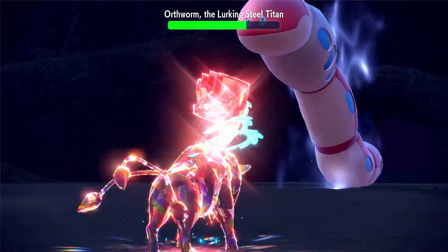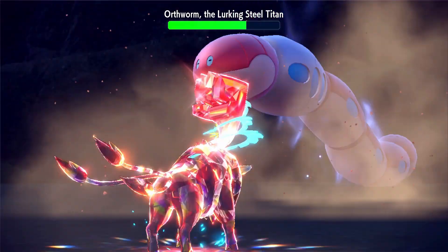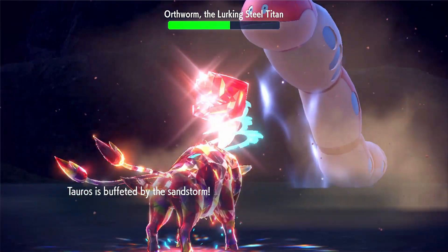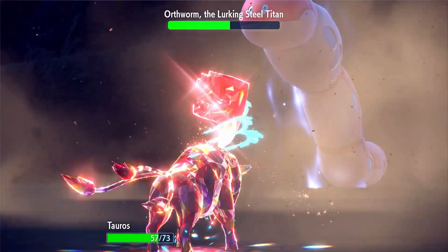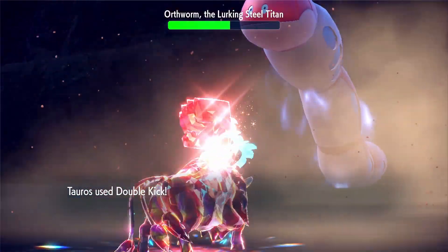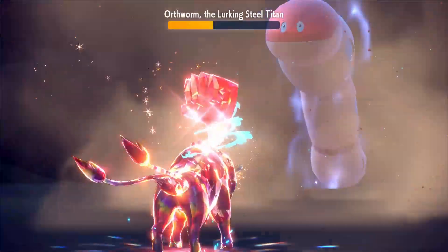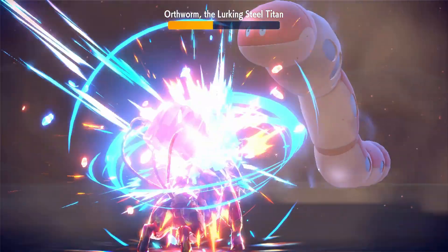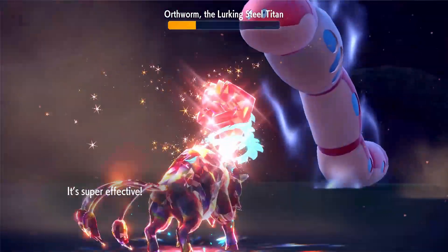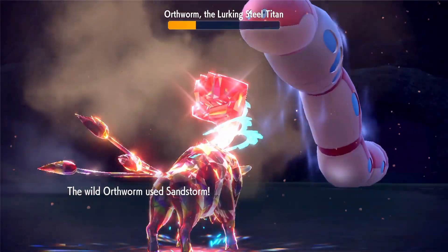Sandstorm — uh oh, that's not good. I wonder — I know this thing's Steel-type, but I wonder what else it is. Grass Knot — okay, see, that wasn't even super effective. That was dumb. Here's another Double Kick. I wonder if he's Steel-Bug, because he's a worm. Are worms bugs? I don't know, but they're weird. He's so goofy-looking though — he has such googly eyes. I actually really like him.